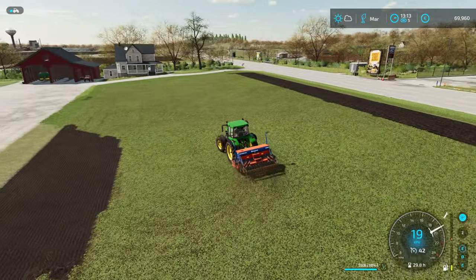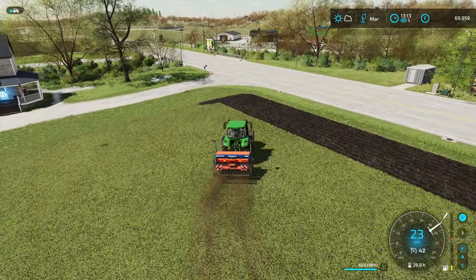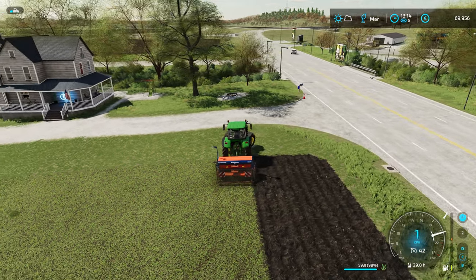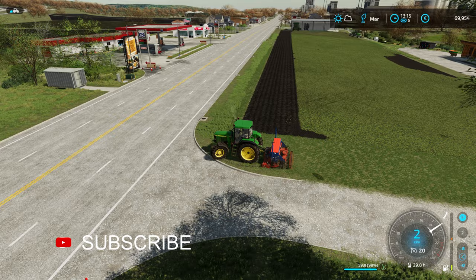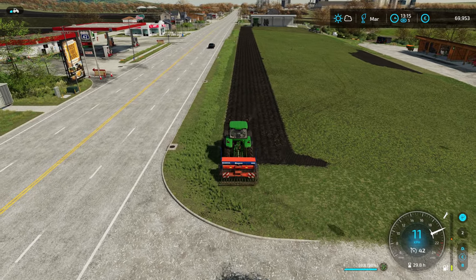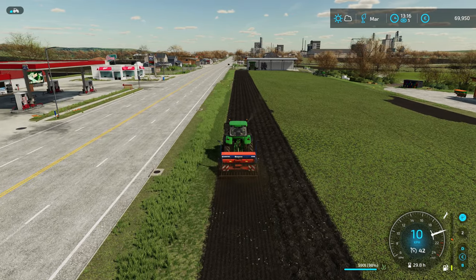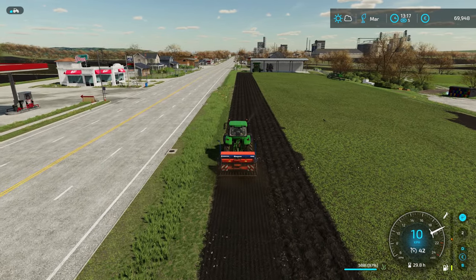Now we can come and get this stretch over here as well. We are going to fertilize it, and I think we're going to grab a couple of fertilizing contracts. Fertilizing contracts are probably the best contracts — they do require a bit of investment in the fertilizer, but we've got the best fertilizer spreader right over there, so we'll definitely use it.